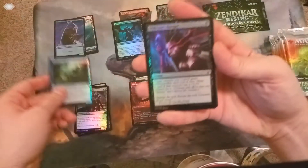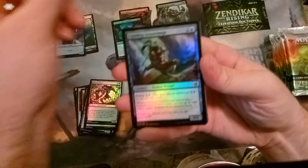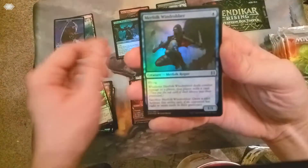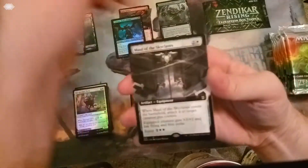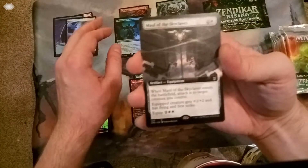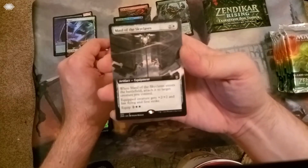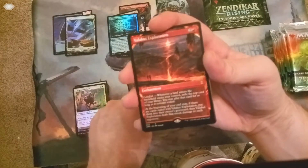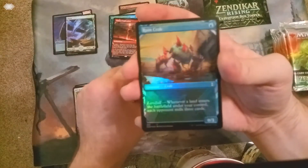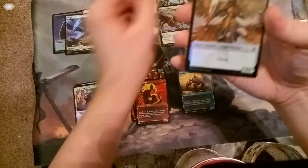We got some foil commons and uncommons — I'm really not going to spend too much time on these, especially because I don't think my camera likes foils, but they are so pretty. They feel so good in your hands. Foil flip card, foil full art land. First extended art rare is the Hall of the Skyclaves — Sky Mall. Foil rare: Confounding Conundrum. Showcase one, showcase two, showcase rare: Valakut Exploration. Ooh, rare Crab! And then extended art Archon of Emeria.